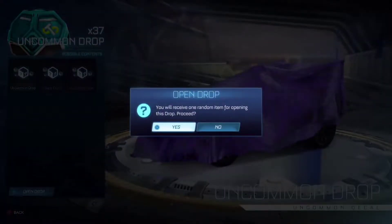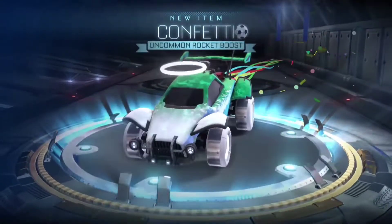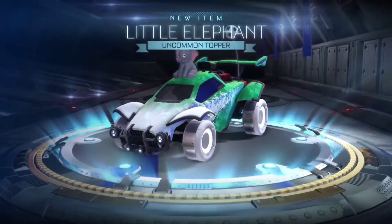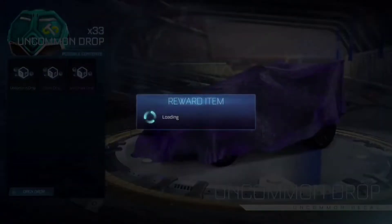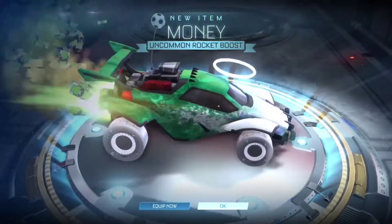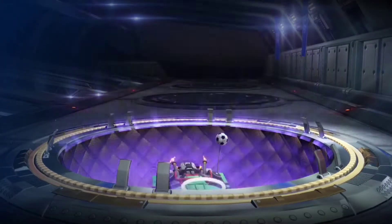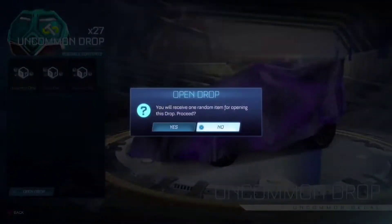Okay, first drop — let's see what we get. It's a rare, we get confetti, nice. And a little elephant, friggin' little elephant. Oh yeah, I'm definitely going to be using this boost. 100% using this, I got that money. What is this grog? Ew.